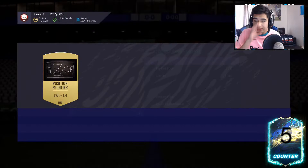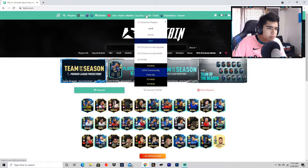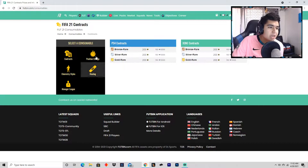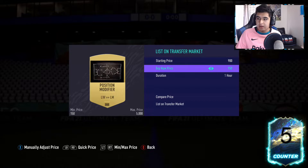The left wing to left mid position modifier is selling a bit right now. For checking consumable prices, use Footbin. Go to Consumables and look up the specific modifier. On Xbox, the LW to LM is around 850, so we can list it for 900 — that's good. We'll sell it for 900 coins.